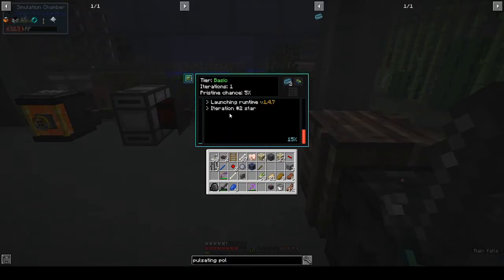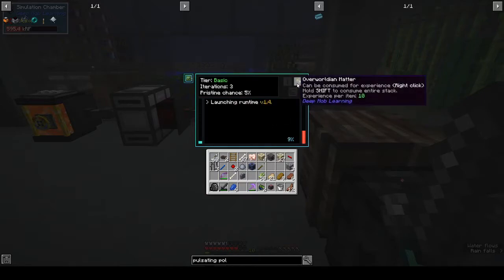Launch in runtime — iteration two started, loading model from chip memory, assessing threat level. Engaged enemy — pristine procurement failed, processing results. But we got Overworldian Matter though! So you'll always get Overworldian Matter — pristine you're not going to get.